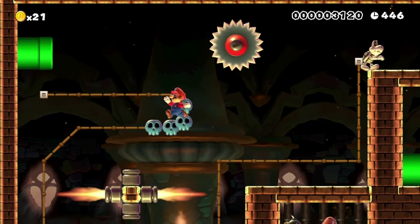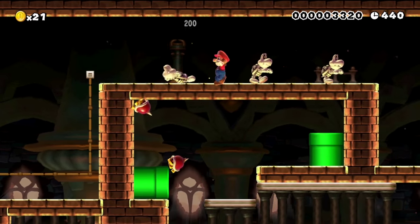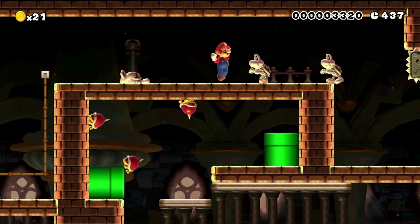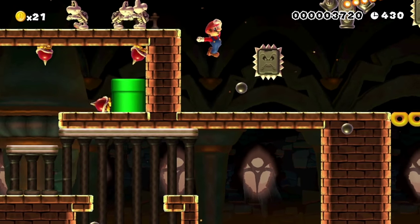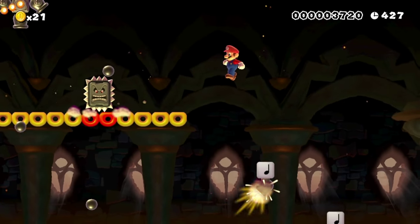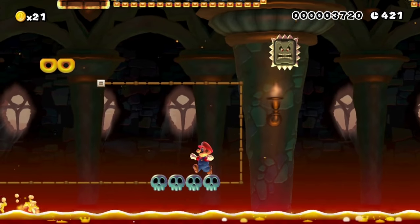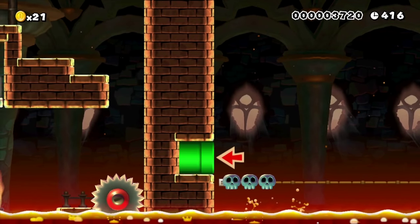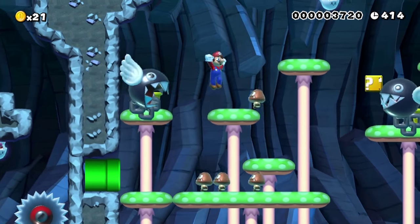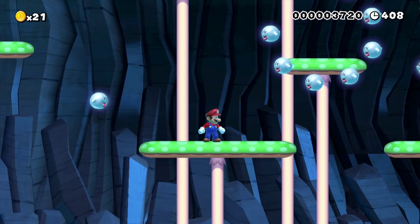Nintendo has done quite a good job of packing in every aspect of 2D Mario games that they could into Super Mario Maker, so my request for additional content in the future will be rather brief. While I would love to see other games such as Yoshi's Island or Super Mario 2 added, it's reasonable to assume these will not be added simply because they have very unique mechanics and enemies not interchangeable with the four chosen games — Super Mario Bros., Super Mario Bros. 3, Super Mario World, and New Super Mario Bros. U — which all share the same basic enemies and mechanics. Adding other games beyond these four is probably a pipe dream that would ruin the interchangeability, but it doesn't mean I wouldn't kill for a Yoshi's Island editor at some point.